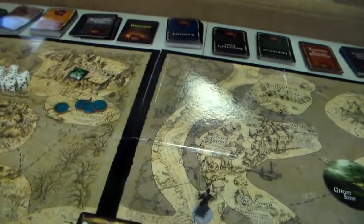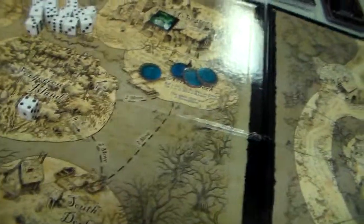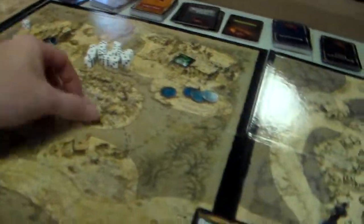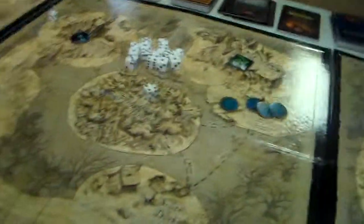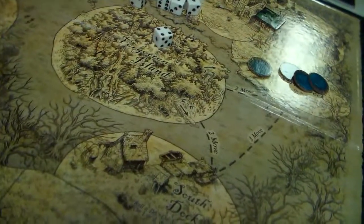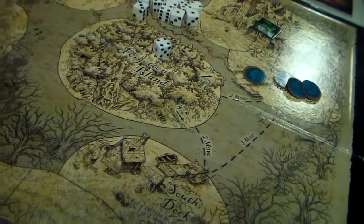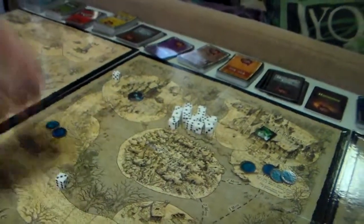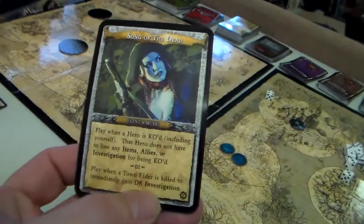What are we going to do with Argot? He needs to get some investigation because we want to do a showdown real quick. So let's move him — he rolls a 4 but is minus 1 move, that's 3. We move him 1, 2, 3 to the covered bridge. He gets an event card — 'Song of the Dead.'